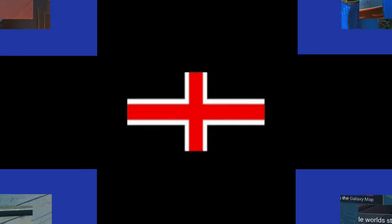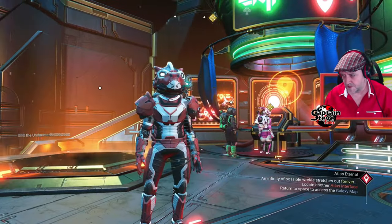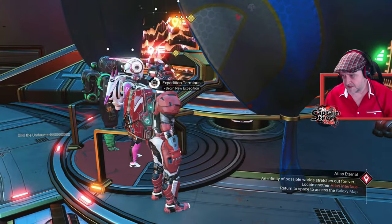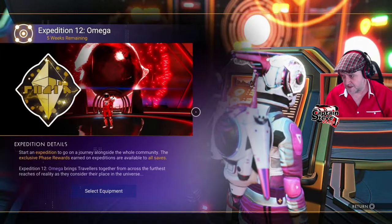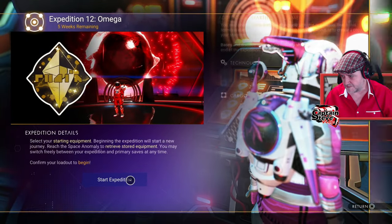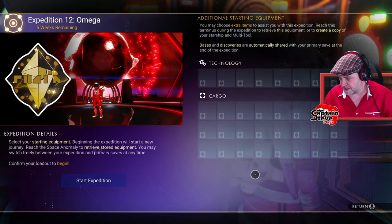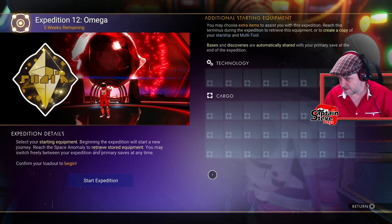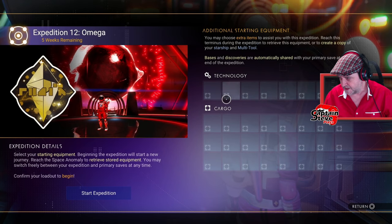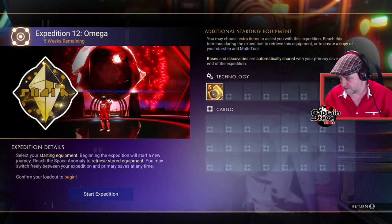Right, I'm over inside of No Man's Sky, inside of the new Omega update. Let's go and hit up this console and see if I can partake in the expedition. Oh look at this — yes, I can select equipment. It does say that you can take your own ship, but I'm not seeing anything down here where I can invest in taking my own ship in, but I should be able to take some technologies.